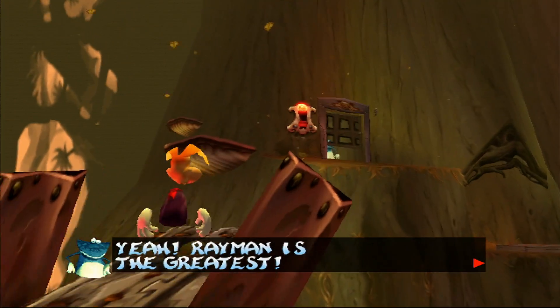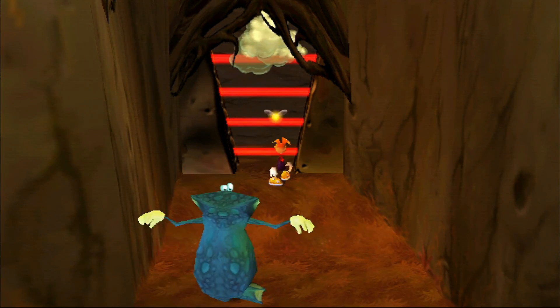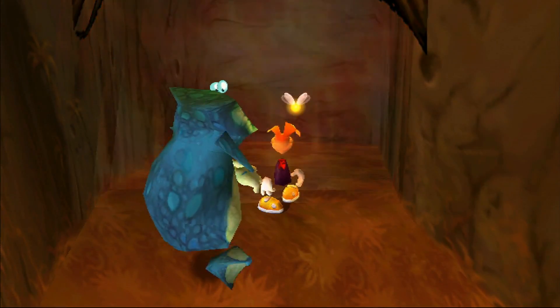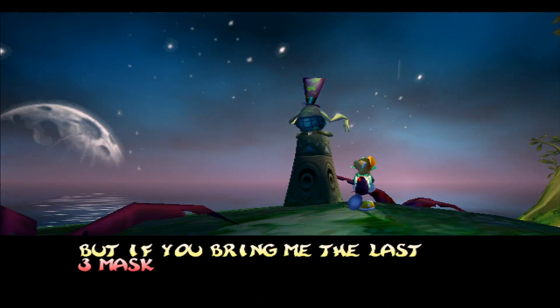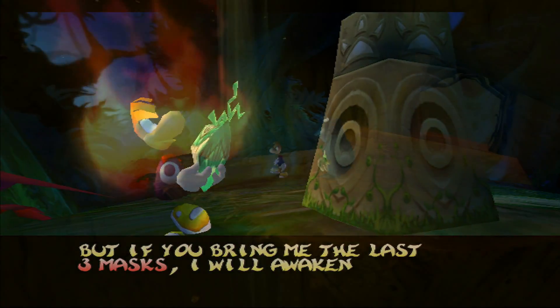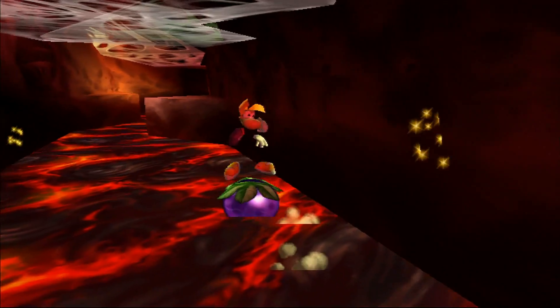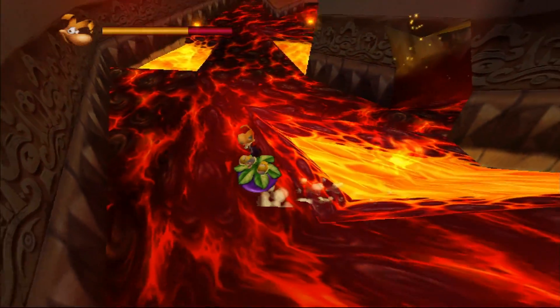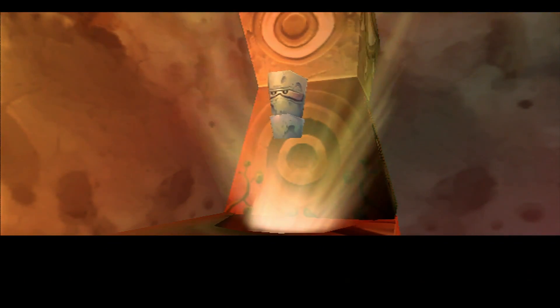The canopy is next, and Rayman finally catches up with his friend Globox from the beginning of the adventure. After freeing him from his cell, Globox is used to get through the rest of the stage. After clearing the canopy and chasing a whale, Rayman arrives at the Sanctuary of Stone and Fire. Here an old mechanic returns — the Plum. Rayman can ride the Plum and fire shots to act as propulsion. It works well enough, but plays as clunky as it looks and sticks out against the smooth platforming found in the rest of the game. At the end of the Sanctuary is the second of the four masks.